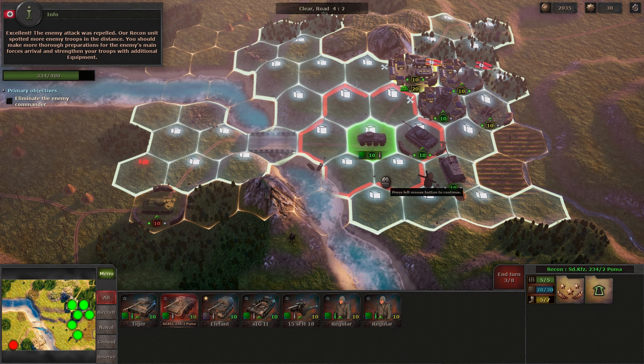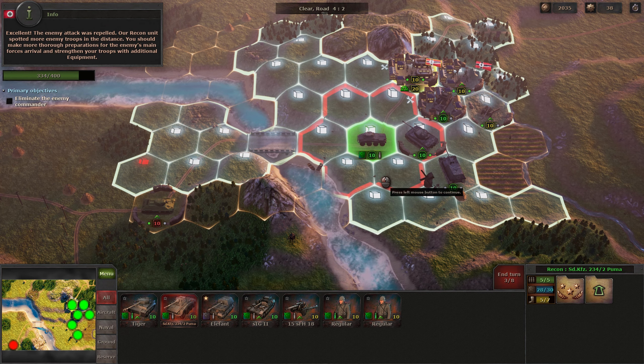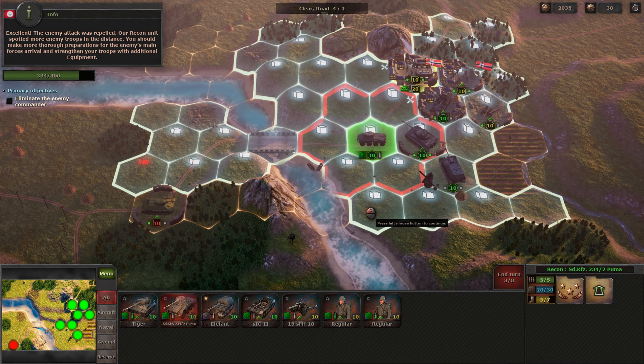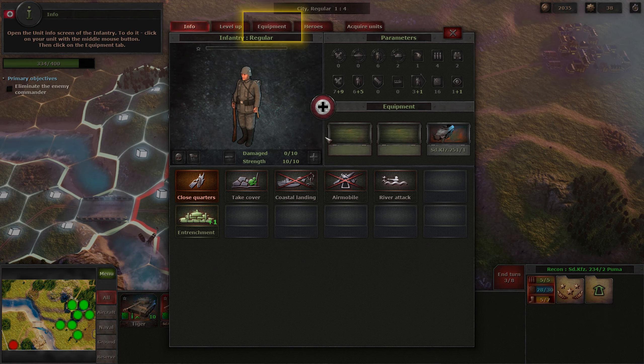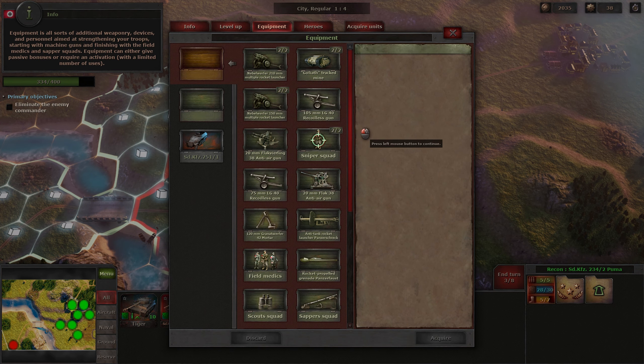Our recon unit spotted more enemy troops in the distance. You should make more thorough preparations for the enemy's main forces arrival and strengthen your troops with additional equipment. Open the unit info screen of the infantry — to do it, click on your unit with the middle mouse button. Then click on the equipment tab. Equipment has all sorts of additional weaponry, devices, and personnel, and it's strengthening your troops, starting with machine guns and finishing with field medics and sapper squads.